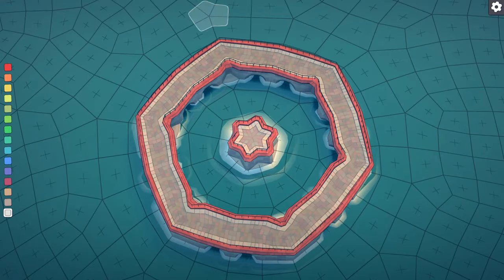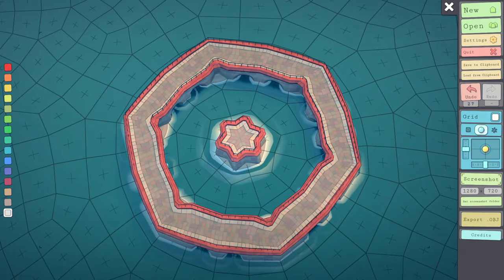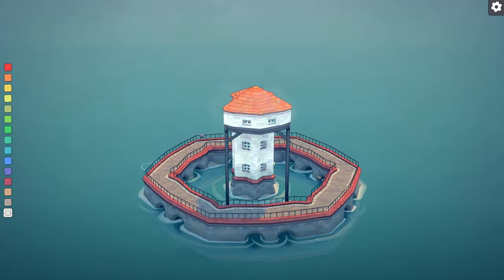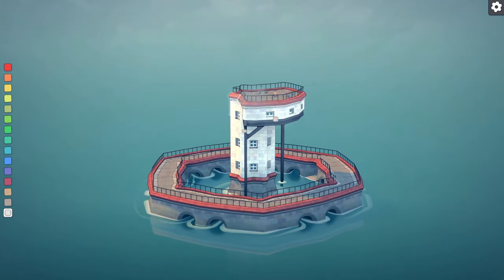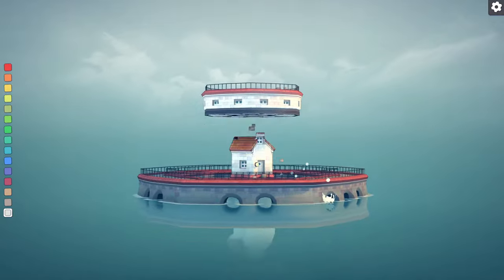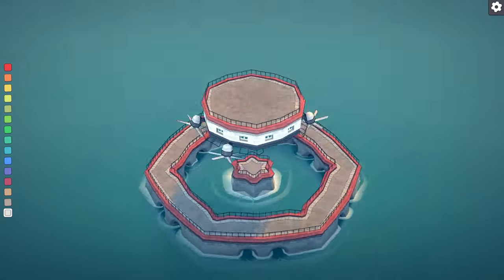Now for the most important one — the flying island. To start, you want to find a circle on the grid, then build a pillar up, then build out from that, and delete the pillar, and boom, you have yourself a flying island.